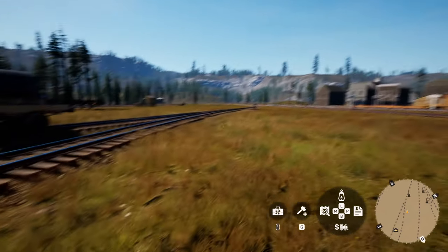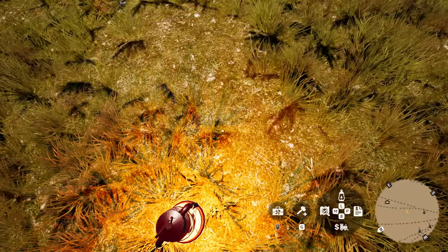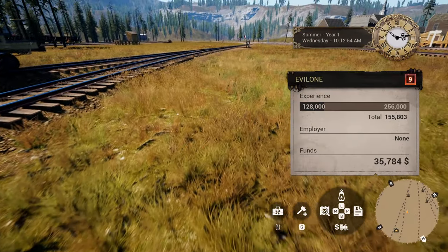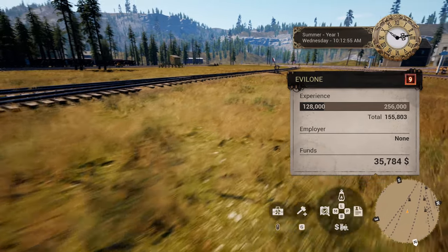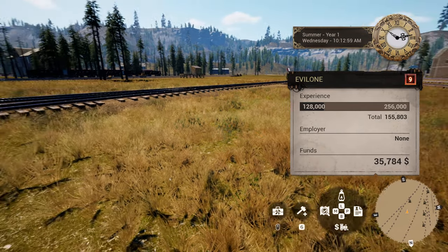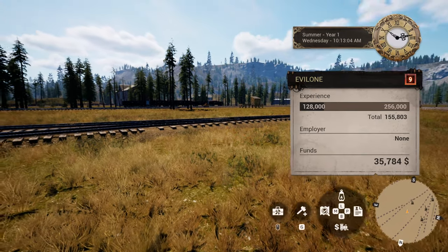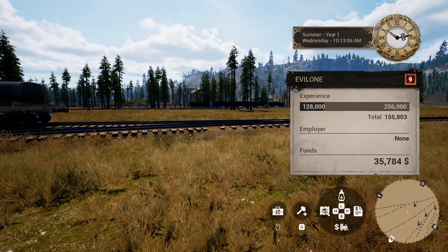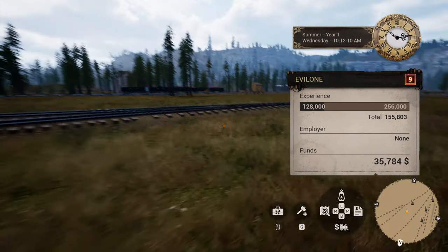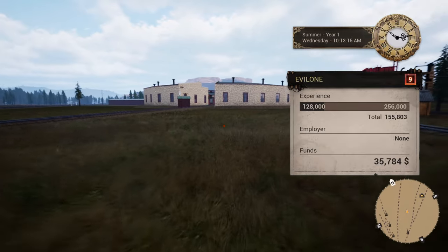Our lamp hasn't changed. Push the P key — this has changed. We can see we're in summer of year one, Wednesday at 10:12 AM, our experience, our employer, our funds, and the big red nine next to Evil One is our level. I do like this layout a lot better — it looks so much nicer.